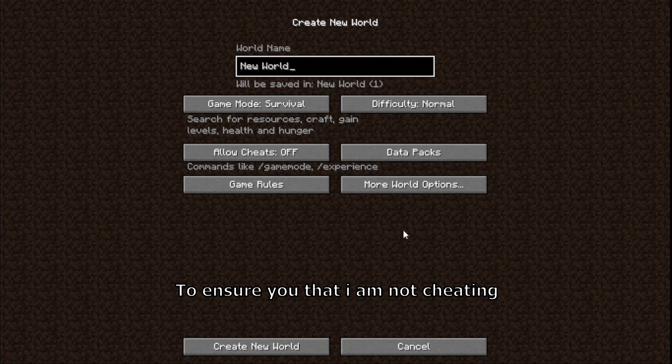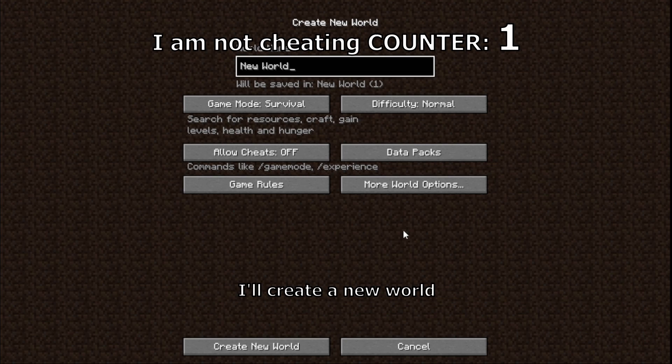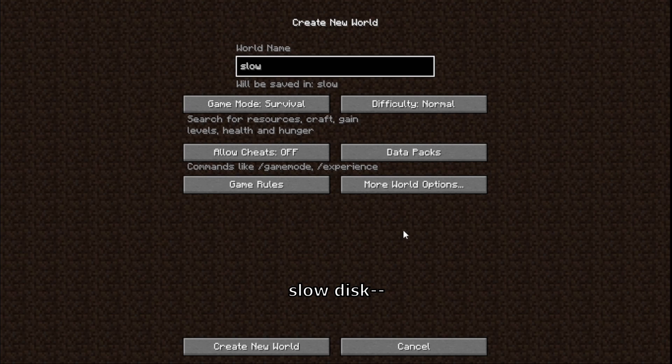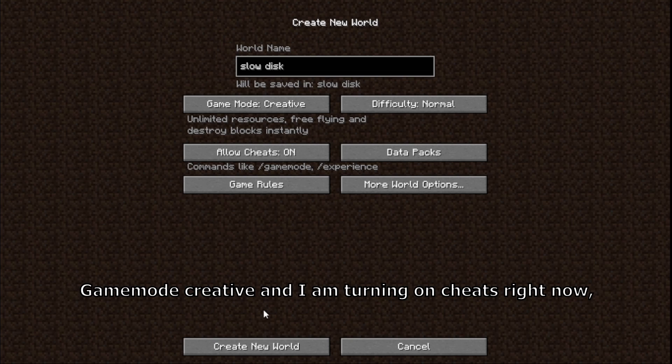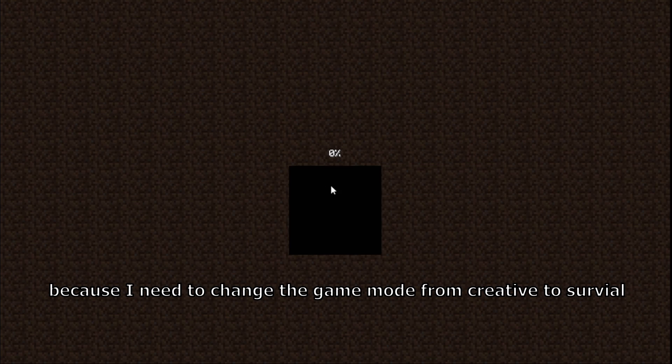To ensure you that I am not cheating, I'll create a new world. Game mode creative. And I am turning on cheats right now because I need to change the game mode from creative to survival just to show you that I am not cheating.